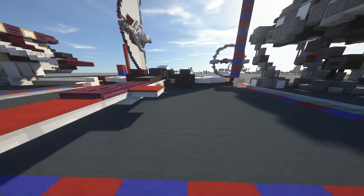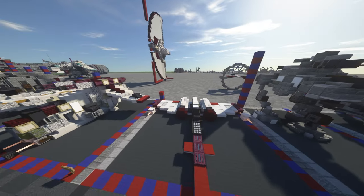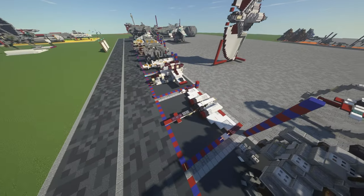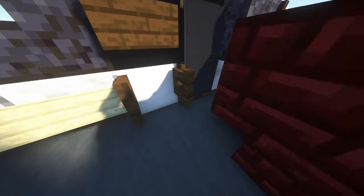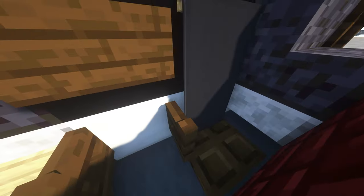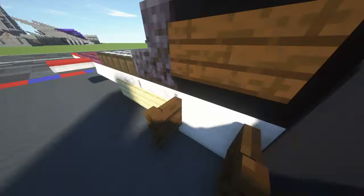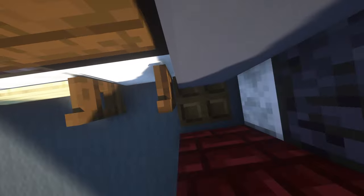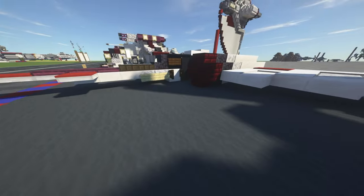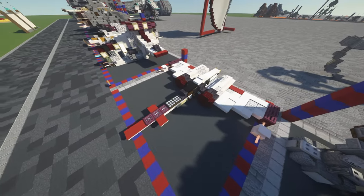The front looks alright, obviously still not as good as it would on the 2-to-1 or 5-to-1 model, but it's still something. There's no cockpit sadly — it's a long thin ship. If you wanted to, you could replace that quartz block with a rail and a minecart, but then you'd be sitting really low and it would detract from the outside view. I wouldn't recommend it, but if you insist on having a pilot seat, that's your option.